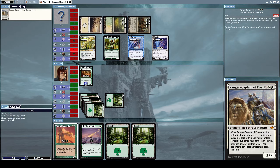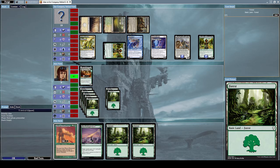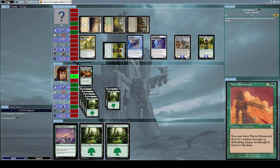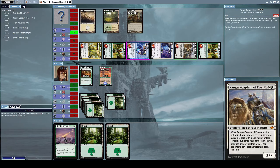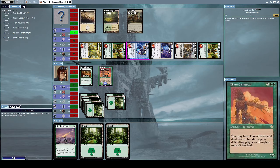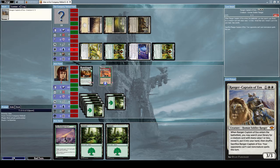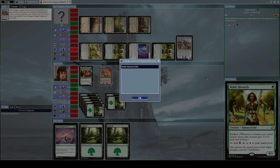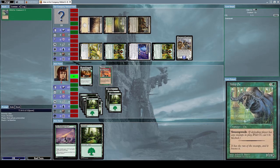Now I can finally summon a Bramble of Behemoth since I have the mana. He summons a Ranger Captain of Eos once again. Let's summon a Feral Elemental — about time I can do that. He's attacking me with literally everything he has, so let's block his Triton Wave Rider with our Feral Elemental and block his Ranger Captain of Eos with our Bramble of Behemoth.